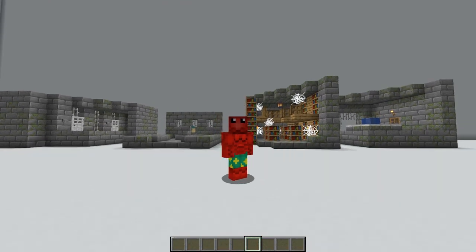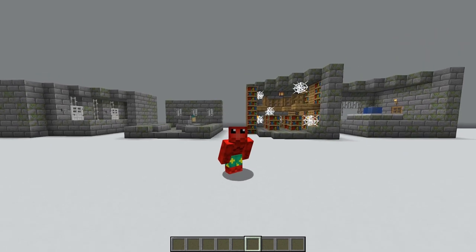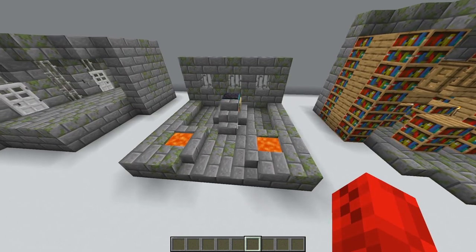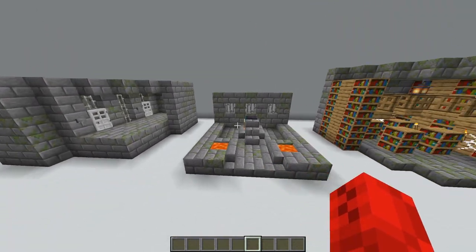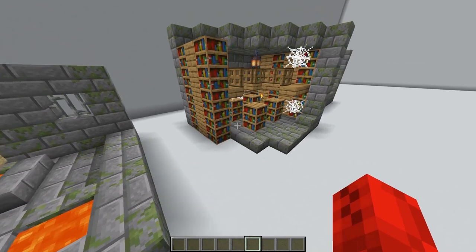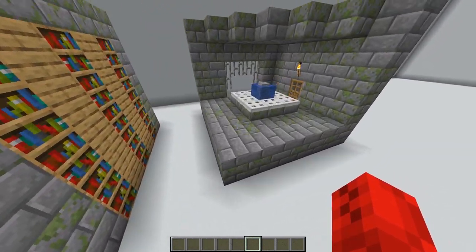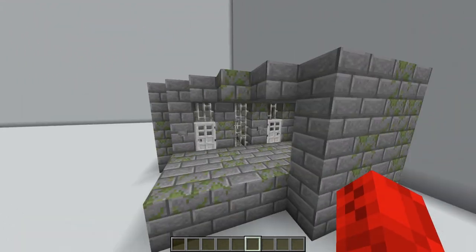Welcome back to another mini tutorial build - the votes have it! In this episode we're making a stronghold. In this video we're going to be focusing on making the miniatures of four builds: our mini portal room, mini library, mini fountain junction room, and the mini jail cells.